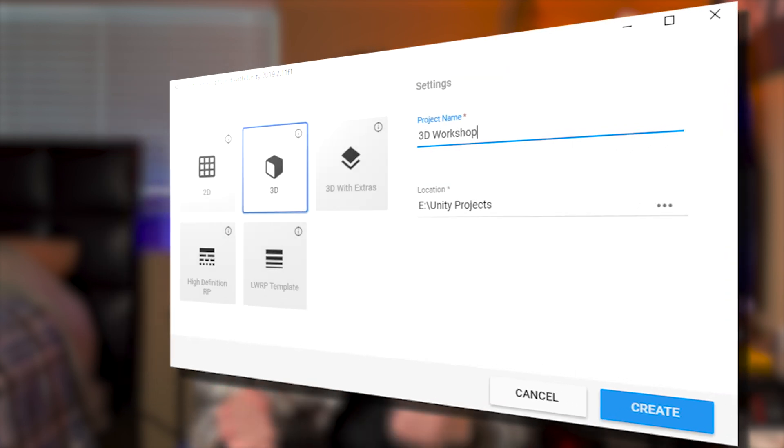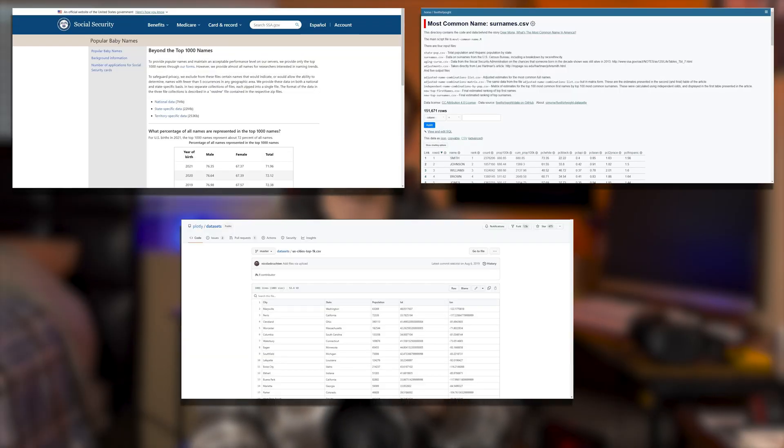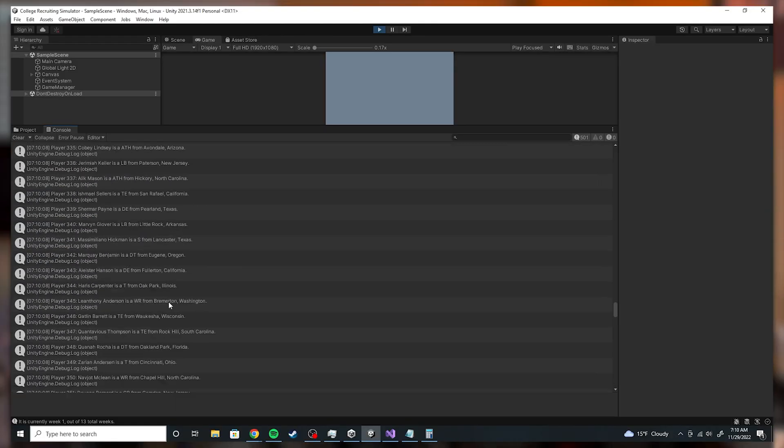The obvious first step was to randomly create players so that you could recruit them, so I created a new Unity project. I was pretty rusty — I had to Google how to print to the console. But I did make progress pretty quickly. On the first day, I downloaded a data set of first names, last names, and cities located in the United States. With these data sets, I generated 500 randomly named and located players and printed them to the console.